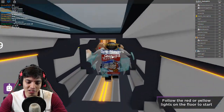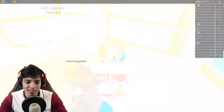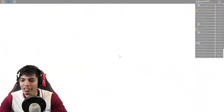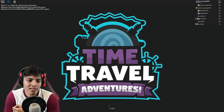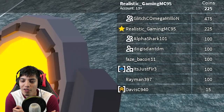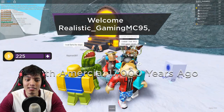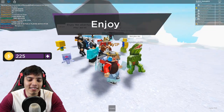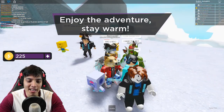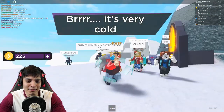So this one's called Sub Zero, it might be like in the mountains or something. We got teleported and off we go! We got Glitch, Omega Coin, Alpha Shark, and Dog. North America, 17,000 years ago - that is a long time ago. The guide gave me a little intro just because I'm a VIP, I feel awesome.